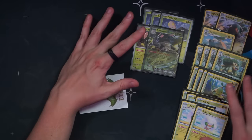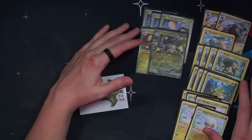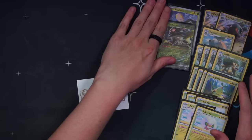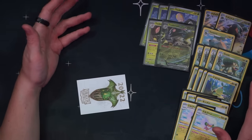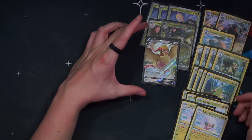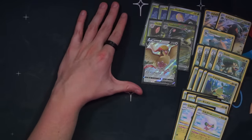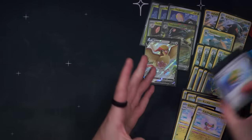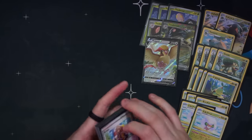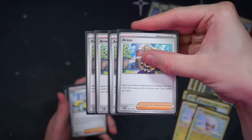We don't play any Rare Candy, but there's also a Beautifly that draws up to six cards once during your turn — but it's a Stage Two so we'd need Rare Candy, which I don't play. The last Pokémon we play is a Pidgeot V, because we are an Arvin TM Evo build, and I play one Forest Seal Stone. Let's get into the trainer and supporter cards — we've got four Arvin and TM Evo as I mentioned, and one Forest Seal Stone.